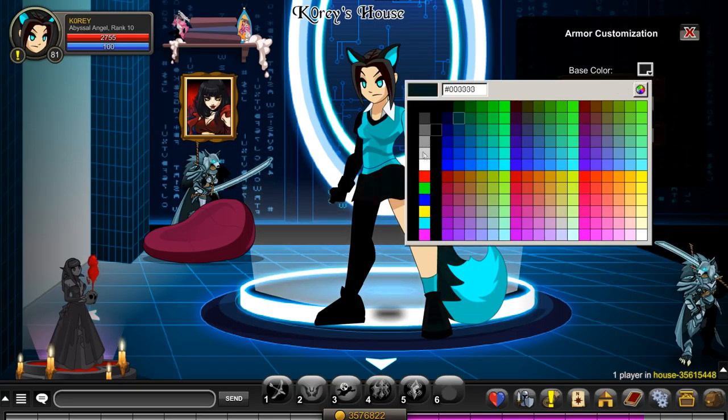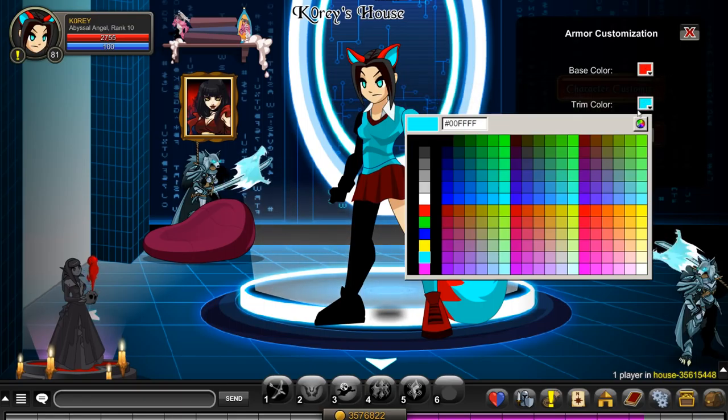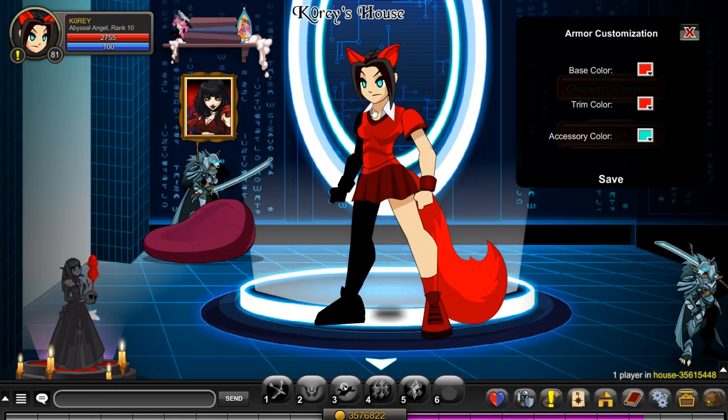Light blue and red. The tail right there is what the color is supposed to look like. It's kind of darkened on the red, the blue is kind of darkened too. Kind of sucks, but it's part of the shading so it makes it look like that.